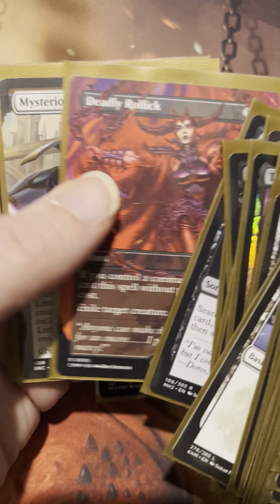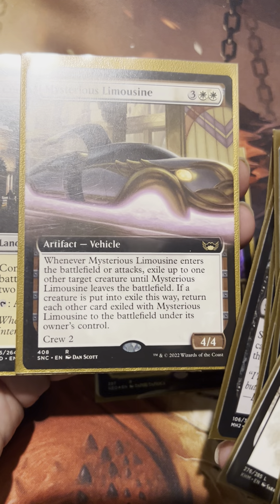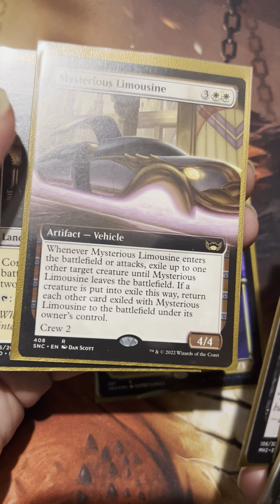There's Deadly Rollick, which I mentioned. Mysterious Limousine — an MVP for this deck. Does so well with tokens, and does so well with removing problematic pieces from our opponent's board. It's fantastic.